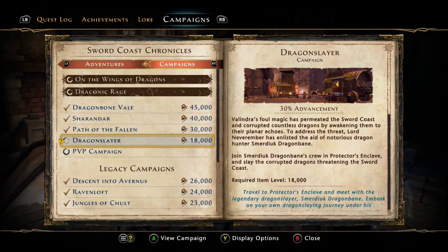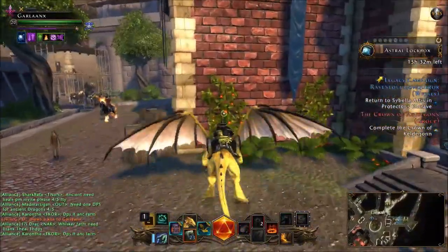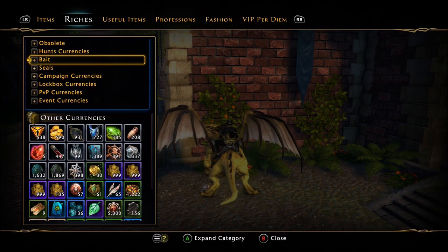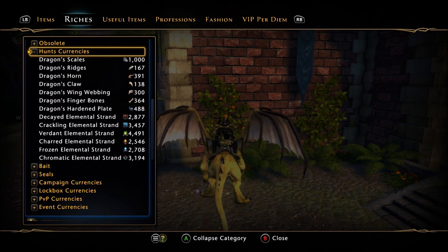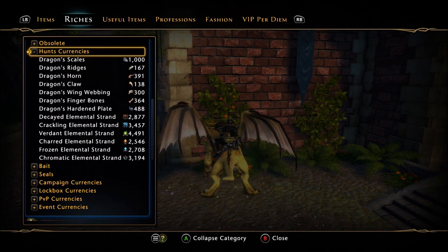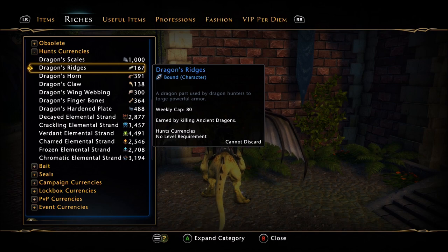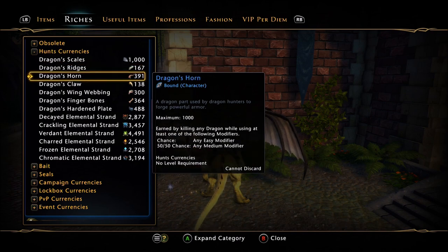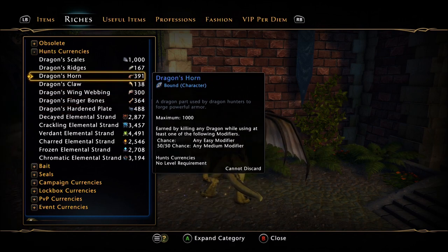Let's go ahead and look at the currency. The currency can be found in your riches tab under the hunt currency. There are a lot of different currencies. The dragon scales you basically get from killing any dragon, and these do have caps — I am capped on dragon scales. The dragon ridges, of course, is the one with the weekly cap, and you can only get this from the ancient dragons. Then there are specific reagents: the dragon horns, dragon claw, webbing, bones, and plate, which you need for certain pieces of gear.